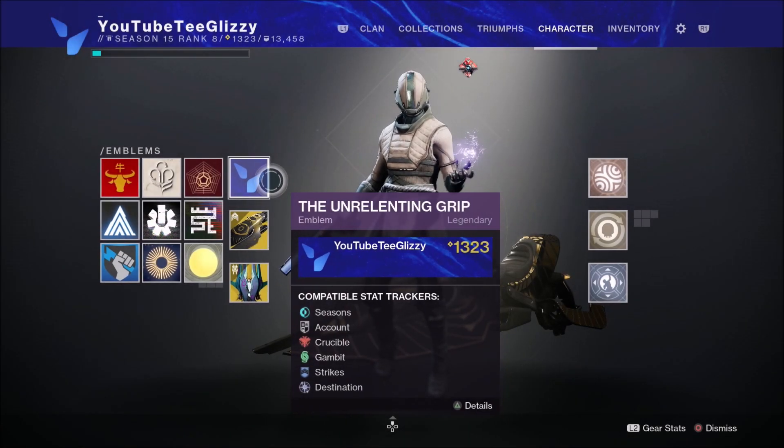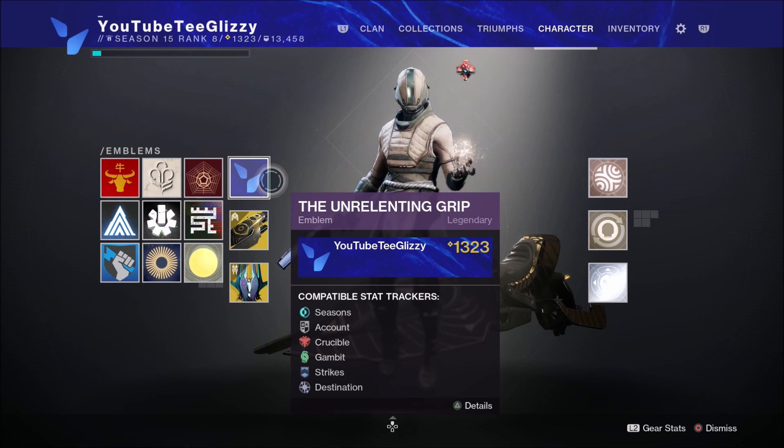What's going on everyone, TGlizzy here. In this Destiny 2 video I'm going to be showing you how you can get your hands on the secret emblem, the Unrelenting Grip. You have until February 22nd — the release date of Witch Queen — to obtain this exclusive emblem. Let's dive straight into it.